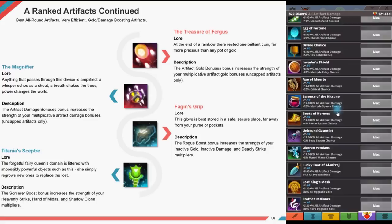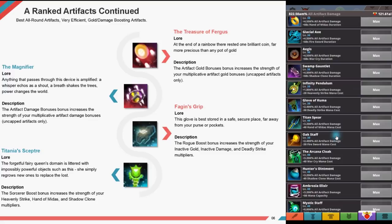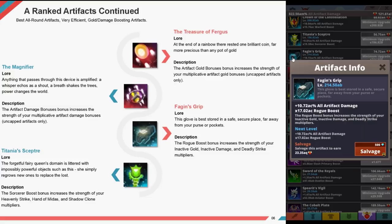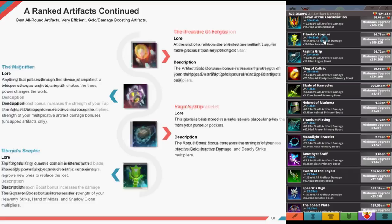Fargin's Grip — this glove is best stored far away from your purse or pockets. The rogue boost bonus increases the strength of your inactive gold, inactive damage, and deadly strike multipliers. Titiana's Scepter — the forgotten fairy queen's domain is littered with impossibly powerful objects; she simply regrows new ones to replace lost ones. The source bonus boost increases the strength of your heavenly strike, hands of midas, and shadow clone multipliers.